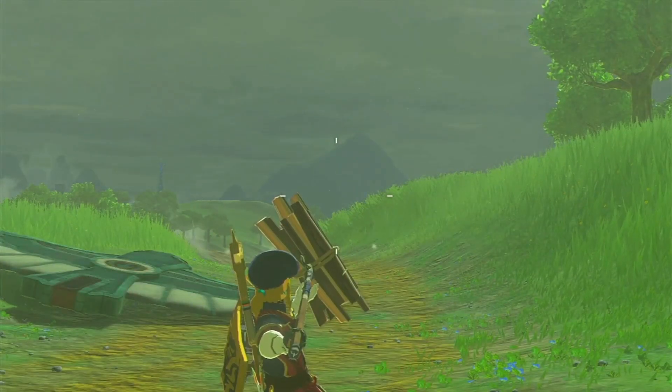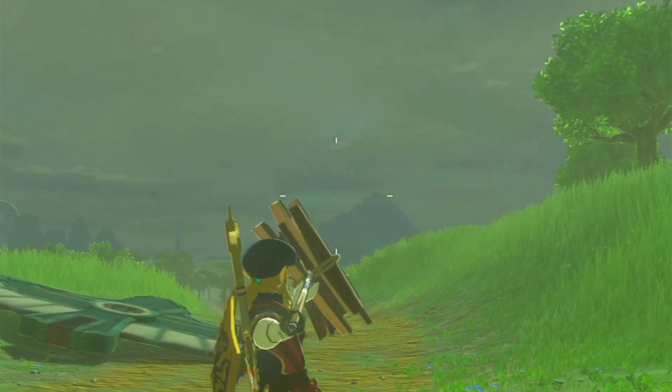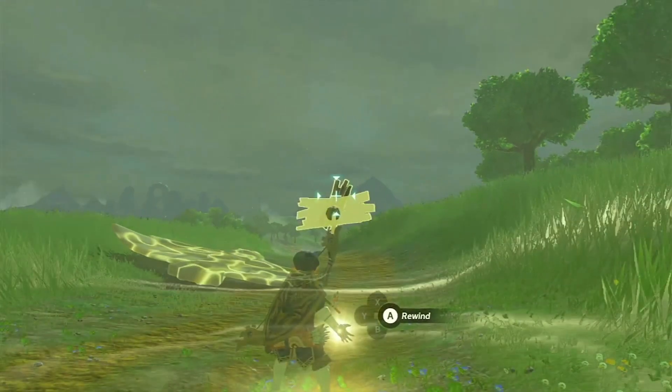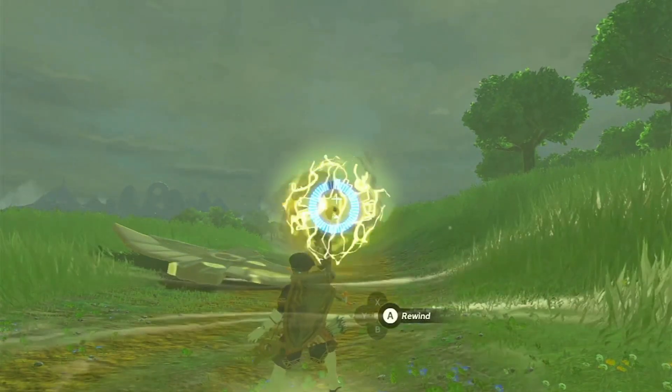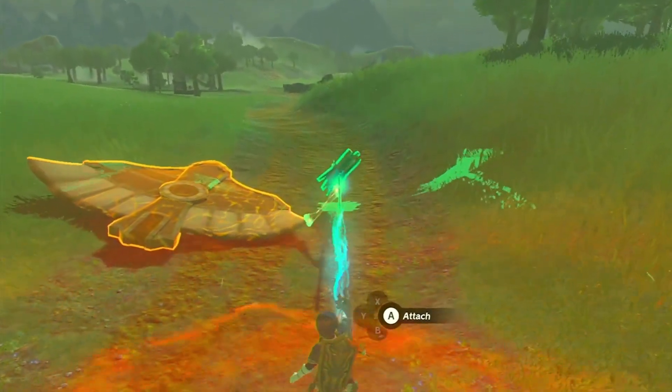First up, we've got the recall launching trick. This classic glitch lets you shoot yourself sky-high using a spear and the recall ability. Get yourself a spear with a wooden board attached, stand on a platform, and follow the steps to trigger this gravity-defying maneuver.